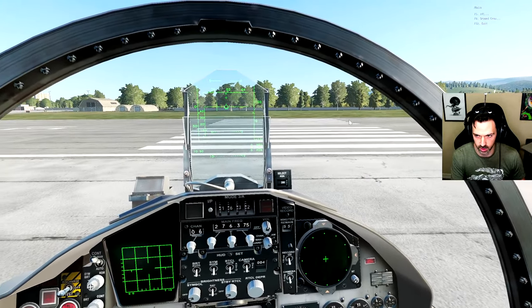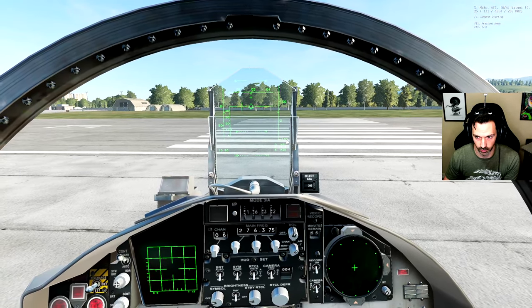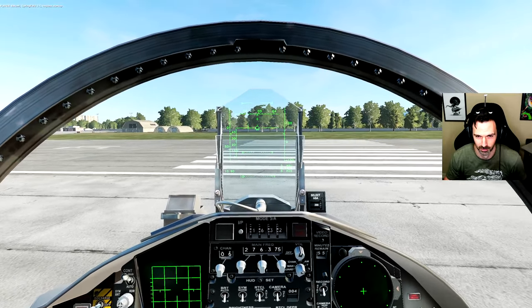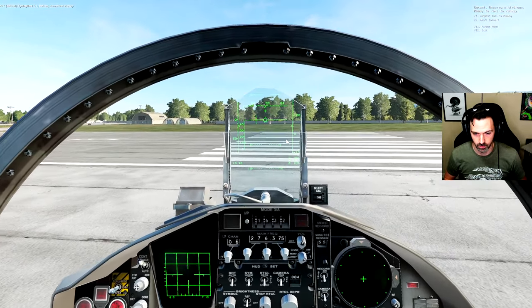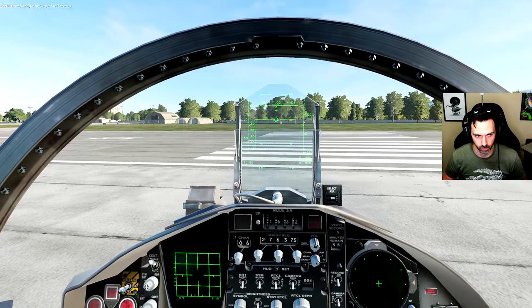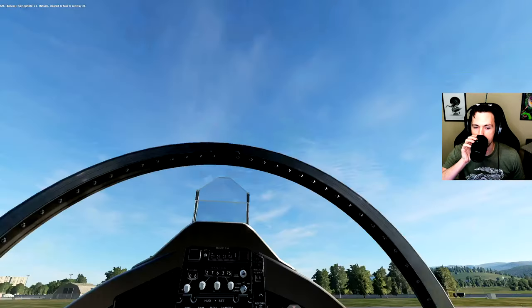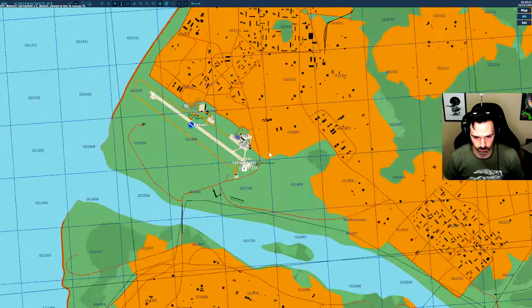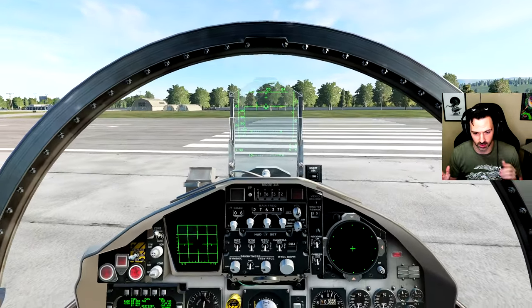Let's pull up some communications here. I already requested startup — Springfield 1-1 request startup. Atumi, clear for startup. Alright, let's request taxi. Springfield 1-1 request taxi to runway. Atumi, clear to taxi to runway 3-1. Runway 3-1, huh? I hope that's what we're sitting on. Yep, runway 3-1. The idea here is I kind of want to do a first flight — take off, fly around a little bit, see if I can come back in for a landing.